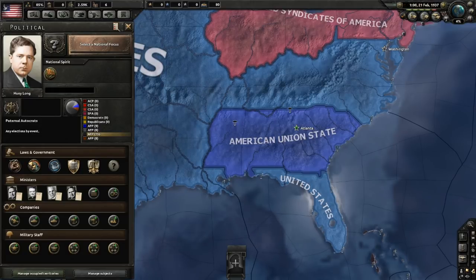The first thing that has to be explained is how you become the American Union State, because it's not a country that exists at the start of the game. We have to go back to an event that happens when you play as the United States called A Day in September. So you want to first open up as the United States and just play however you want until you get to September when this event will pop up.